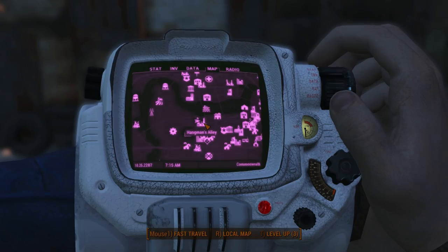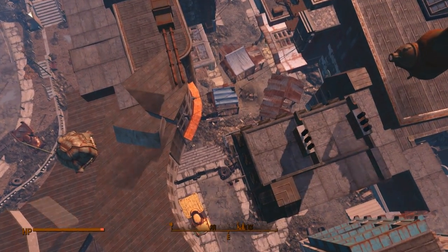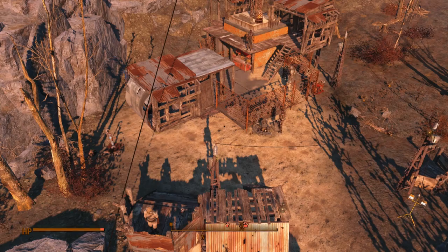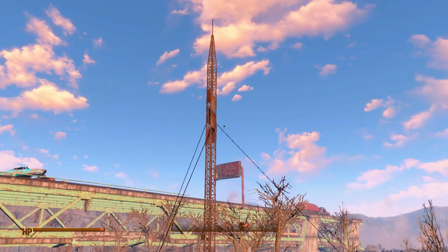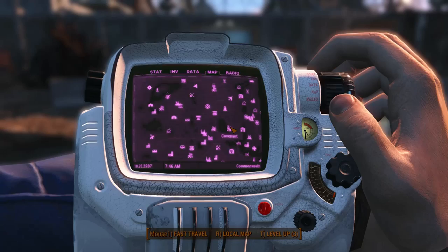Up next we've got Hangman's Alley. As the name implies, it's an alley — a closed-off space that was full of raiders, so you've got to take care of those bad guys first. And here we have Outpost Zimonja. We've got a bunch of cabins already built, a nice landscape, and a green bridge right behind this place. Overall it's pretty small.